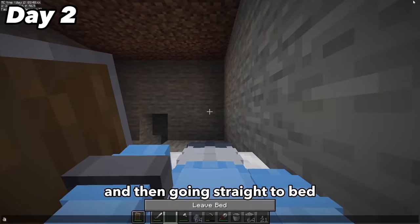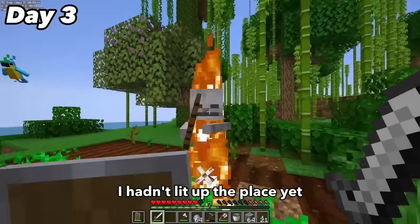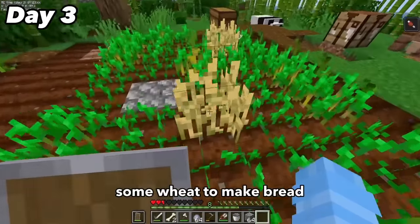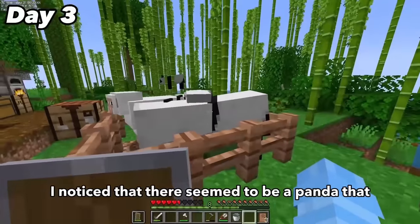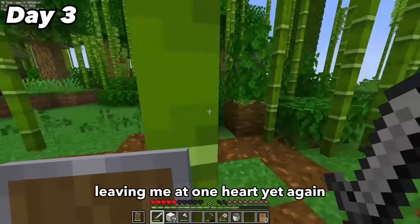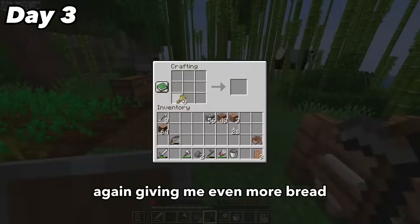I woke up on day 3 fighting off mobs because I hadn't lit up the place yet, and a baby zombie got some nasty hits on me. I was able to gather some wheat to make bread and regenerate some health. Then I noticed there seemed to be a panda that identified as a sheep, so I left him alone. Afterwards killing mobs left me at one heart yet again, so I made some bone meal out of bones to speed up the wheat process, giving me even more bread.